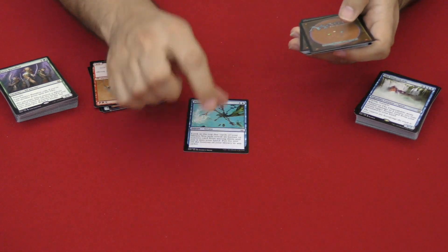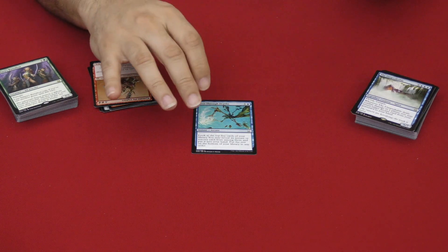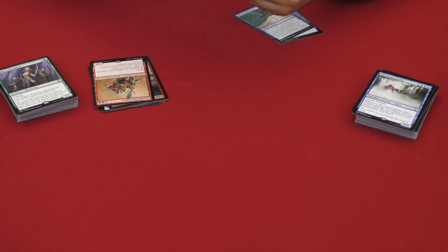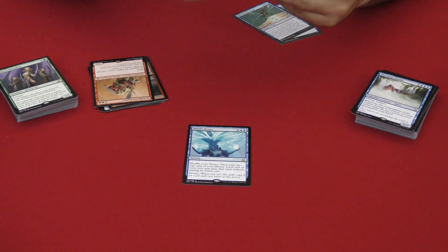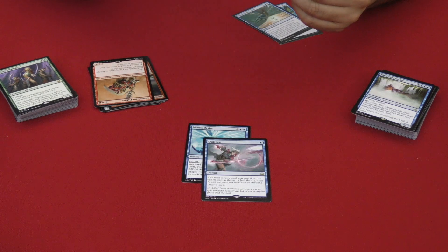In the Mind deck, you get the set — Sift Through Sands, Peer Through Depths — all those cards that work together. You get some high-powered cards like Minds Desire. There's a Quicken in here, which is really cool — I love Quicken, so it's nice to see that back.